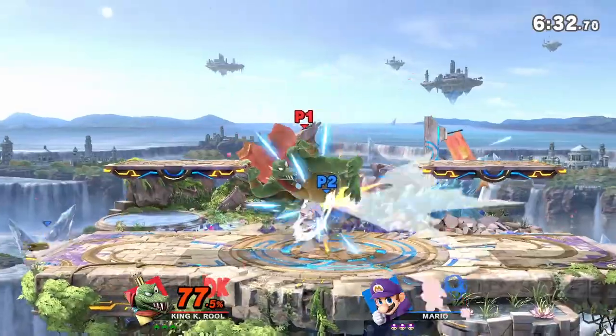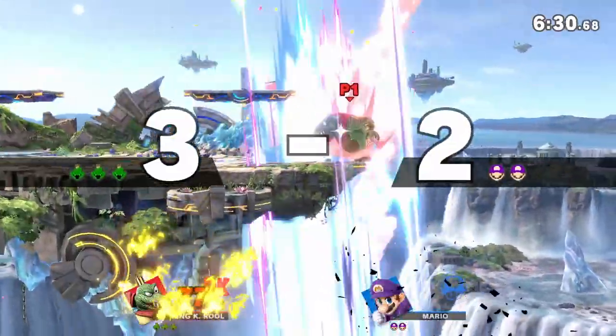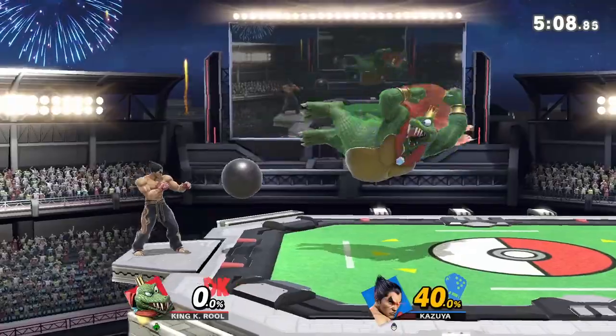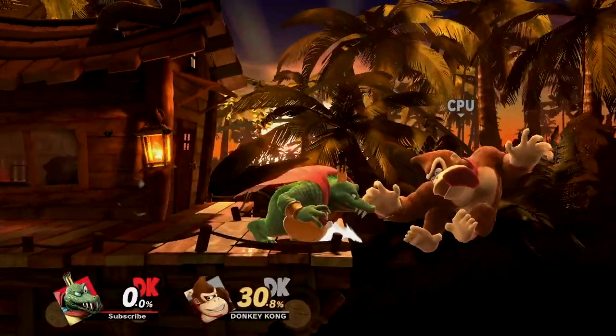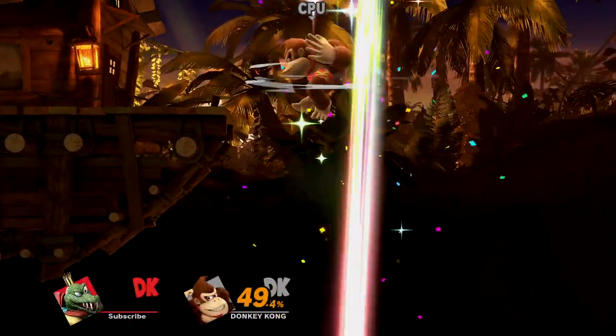And for some reason it can beat out projectiles with the massive amount of priority it has. Really its goal is to keep opponents in disadvantage, as the horizontal knockback angle works amazingly in K. Rool's kit. The only major downside is the astonishing amount of end lag if you don't land the move, making it borderline suicidal trying to edgeguard with it.